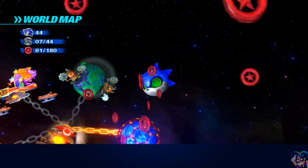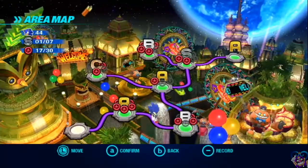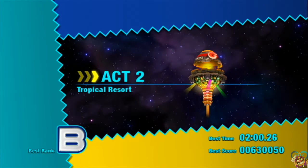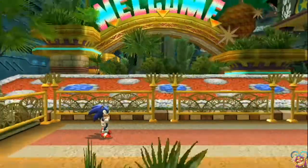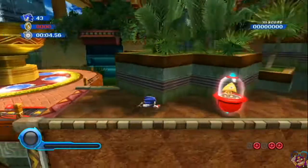Let's move on to Act 2. As you can see, Red Rings go into the giant Sonic Head. Next stop, Act 2, where we're missing the first and the third Red Ring. Both these Red Rings require Drill, so you need to have Drill in order to get these.